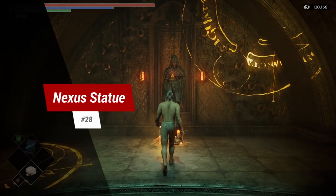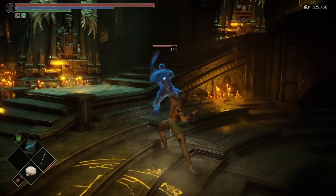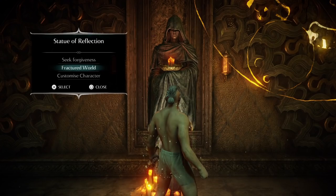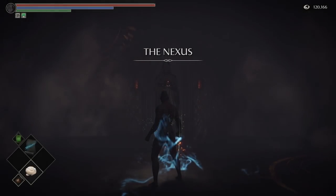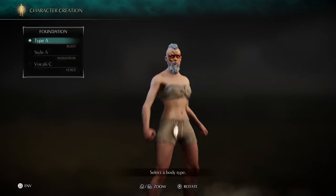Tip 28: the Nexus Statue. The Nexus Statue has three options. It allows you to seek forgiveness so any hostile NPCs will return to their friendly state. You can enter Fractured World mode which mirrors the game and in this mode you can find the elusive ceramic coins. And finally you can change your character creation, including gender.